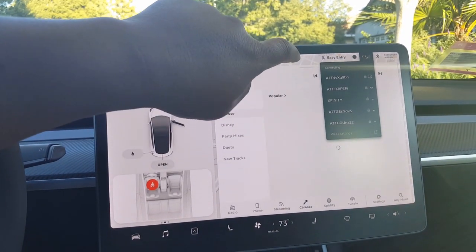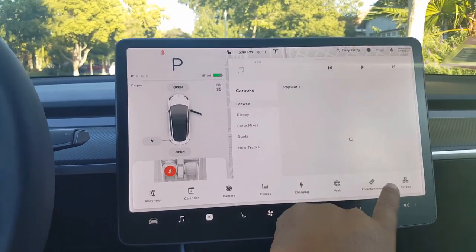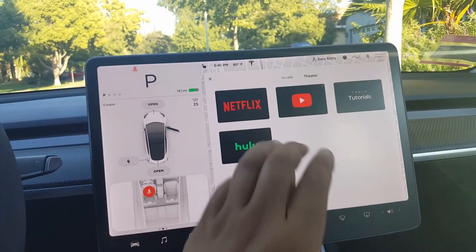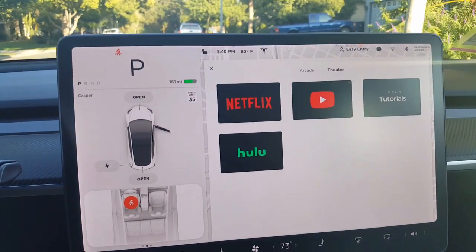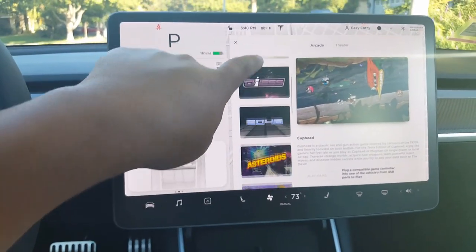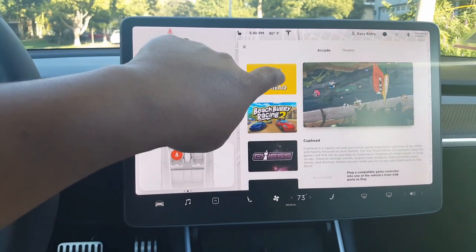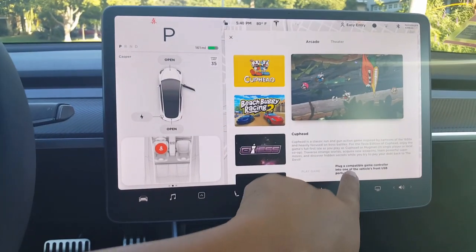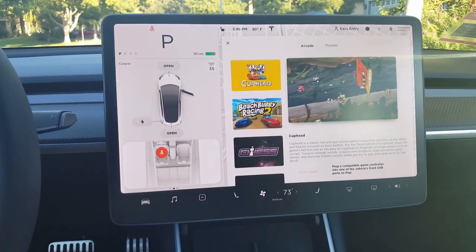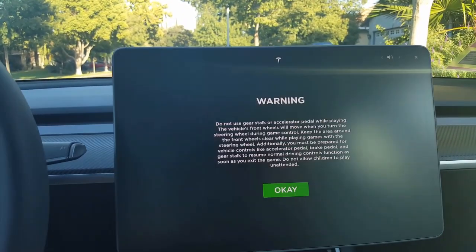I want to show you guys this mainly. Let's go to Entertainment — I got Theater. This is called Tesla Theater, not officially, but it says Theater. Then there's Arcade — we saw Racing Buggy which I didn't finish, and then there's this Cuphead game which I haven't even opened yet. It says to plug in a compatible controller, so you need a special controller for that one.